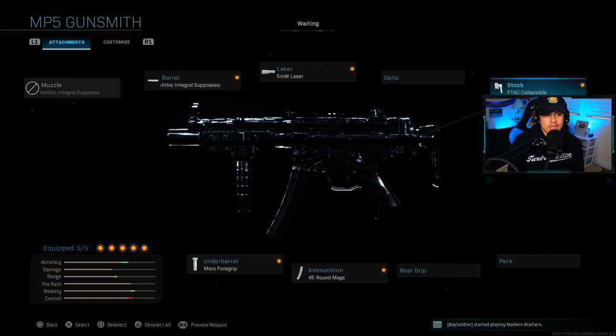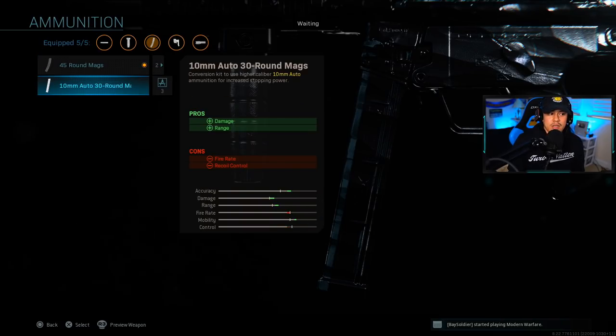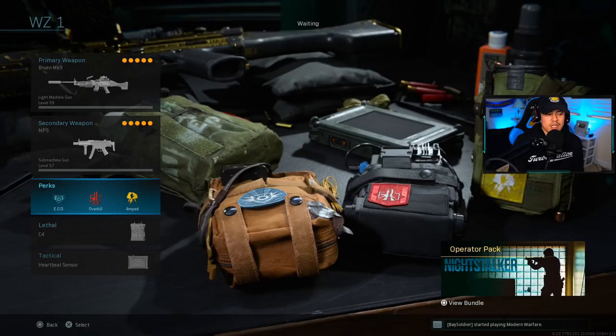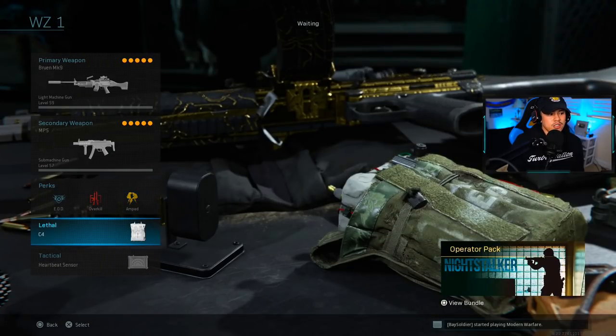For the stock, we're using the F-Tac collapsible. For the ammunition, this is optional — it really depends on whether you care about having as much ammo as possible or the fastest time to kill. Some people go with 45-round mags, others choose 30-round mags for the faster TTK since they're more accurate. The time to kill between the two at the same ranges is very similar — the 10mm kills faster just slightly. For the underbarrel, we're running the Merc Foregrip. Perks are EOD, Overkill, and Amped. On your second loadout, swap to Ghost so you can have your MP5 with the Bruen MK9 and the Ghost perk. For lethal it's C4, tactical is heartbeat sensor.